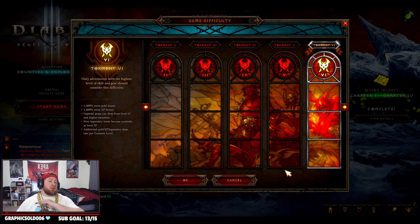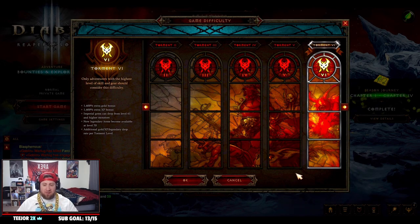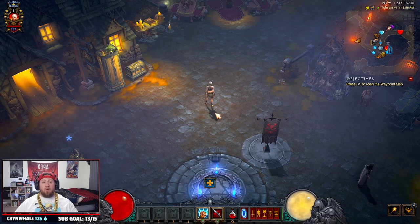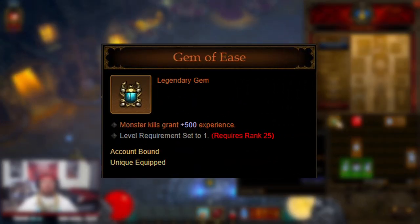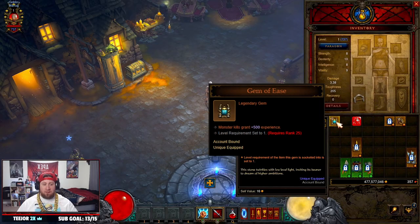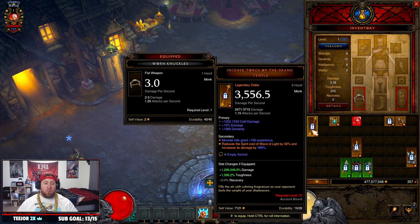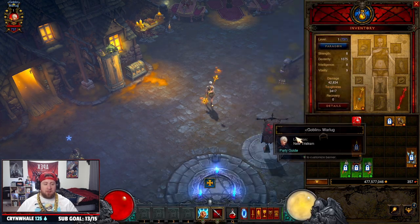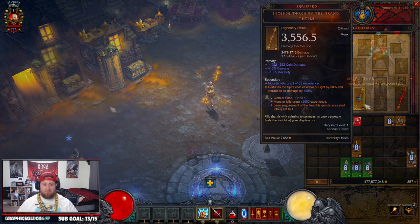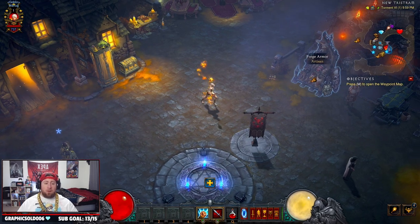That 1600% bonus is going to rocket us to level 70 as fast as possible. Before we get there, there are a couple of items we need. First is the Legendary Gem of Ease, which drops from doing Greater Rifts. The Gem of Ease is the bread and butter of self power leveling — it reduces the level requirement of any item it's socketed into down to level 1, allowing us to equip a level 70 item.